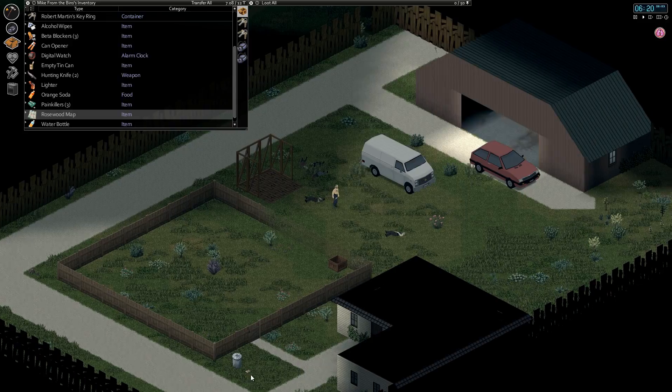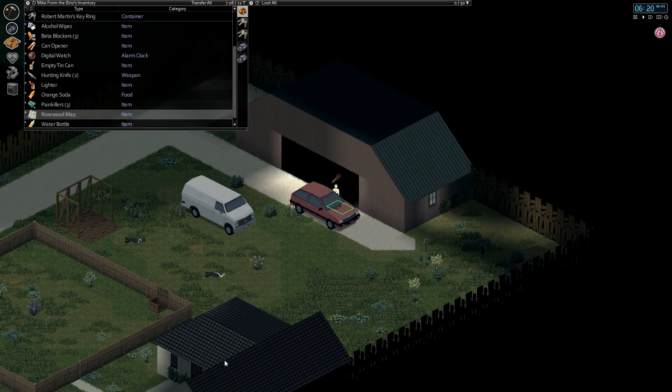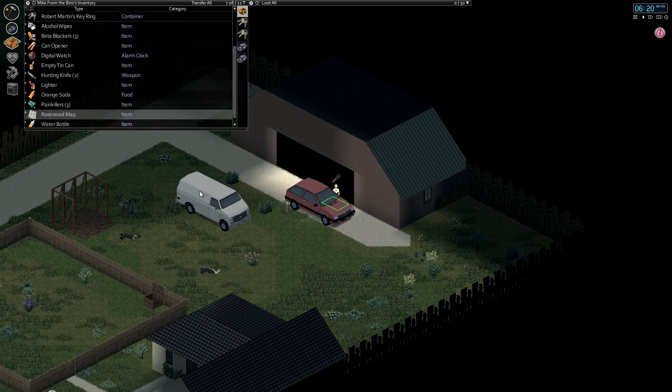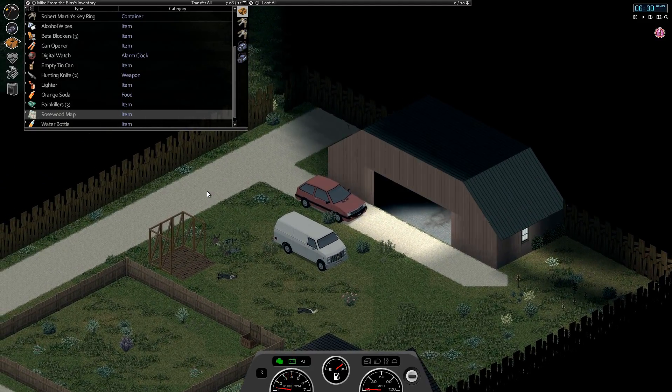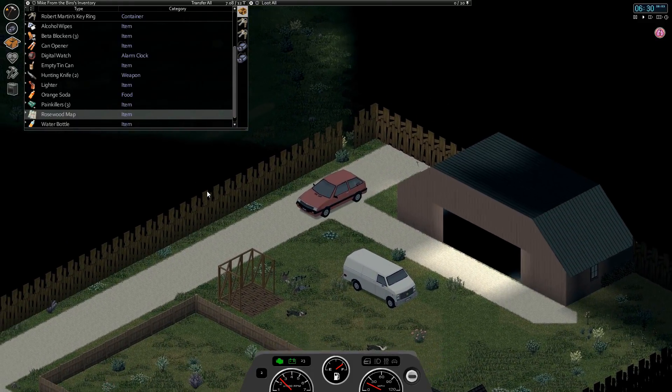I think we're going to take the hatchback because it's fun to drive and it's nice and zippy. I've been driving the logging van for like a week so I can't wait to burn rubber all the way to Rosewood. Let's get out of here and get going.